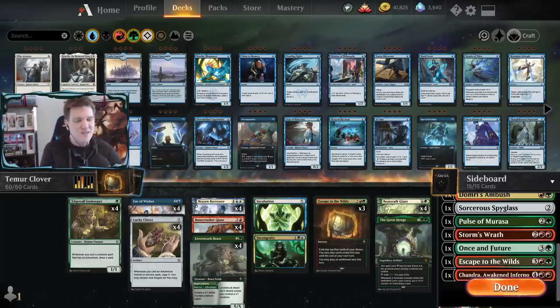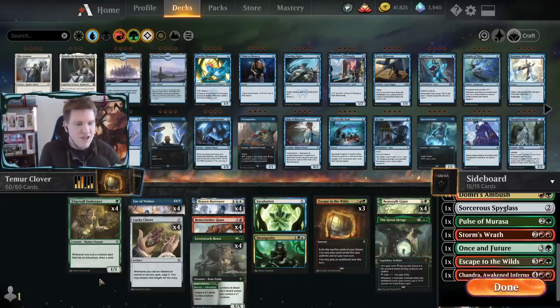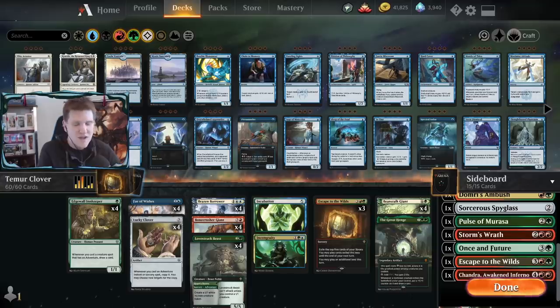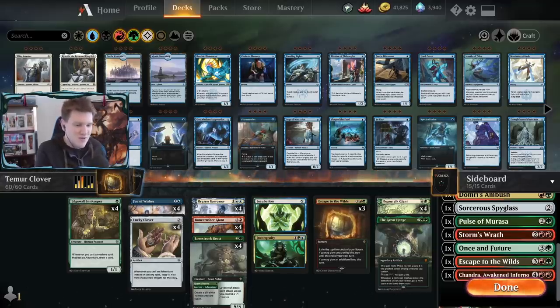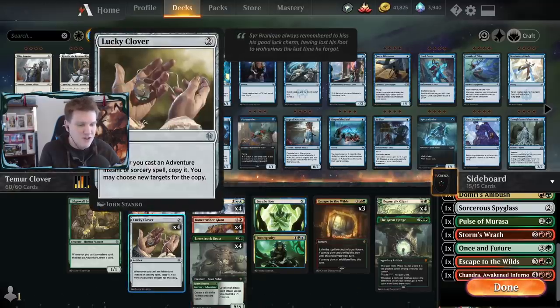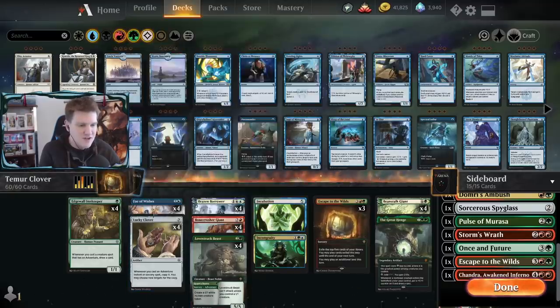Today in the Arena we are checking out Temur Clover. This deck just won the DreamHack Open and has been number one on Mythic ladder. The key cards are Edgewall Innkeeper, Fae of Wishes, Brazen Borrower, Bonecrusher Giant, Lovestruck Beast - a whole bunch of adventure stuff - plus Beanstalk Giant and Lucky Clover to double all the adventure effects.